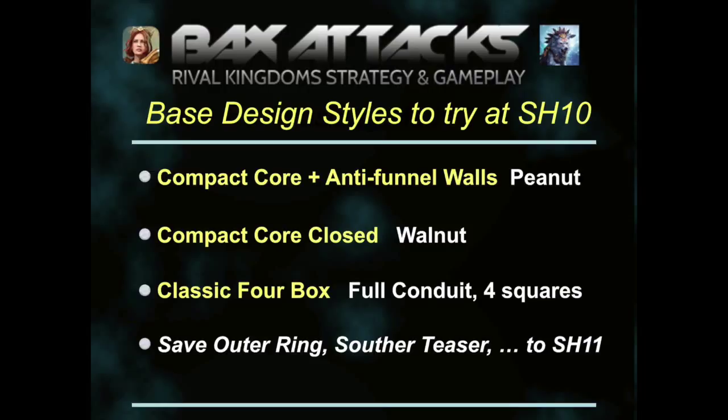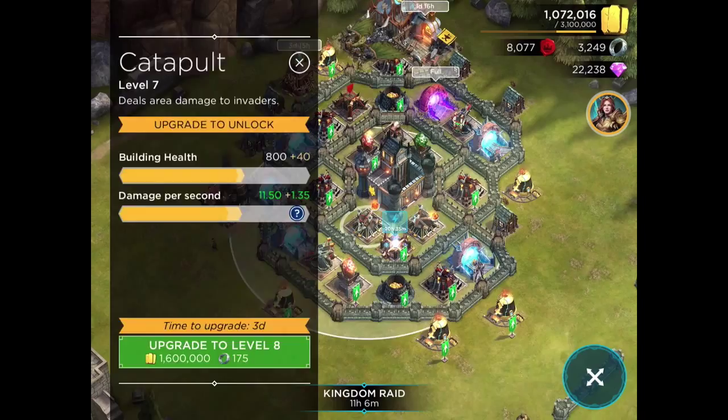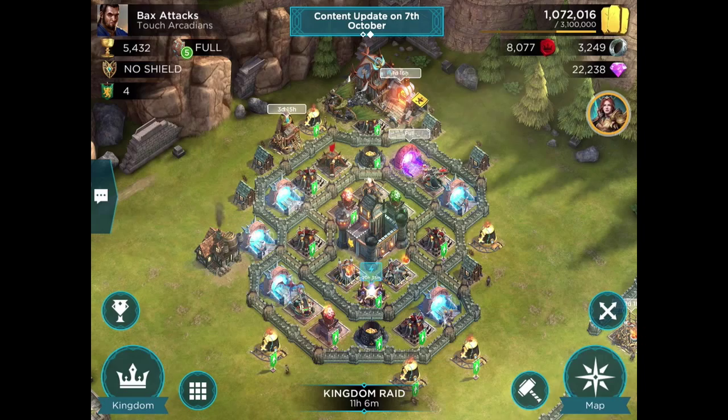So we're going to look at two compact designs like this, and two other designs that use a full Primus Conduit with four different defenses surrounding it. This base design I call the Peanut, because the shape right in here is kind of peanut shaped, or hourglass shaped, and it's got just a little bit of a shell around it that is protecting the Stronghold.